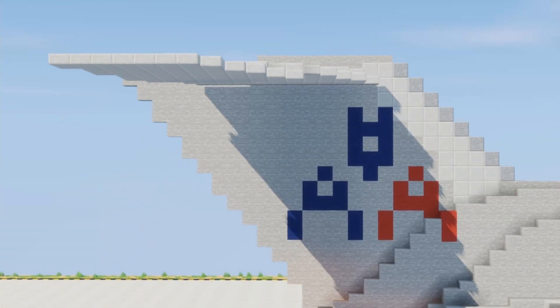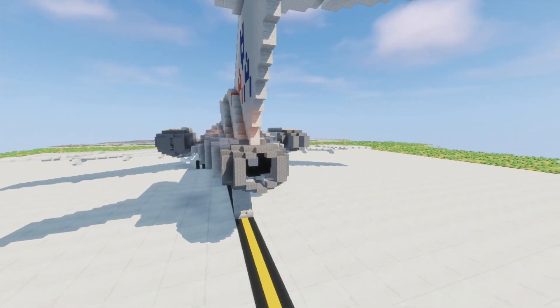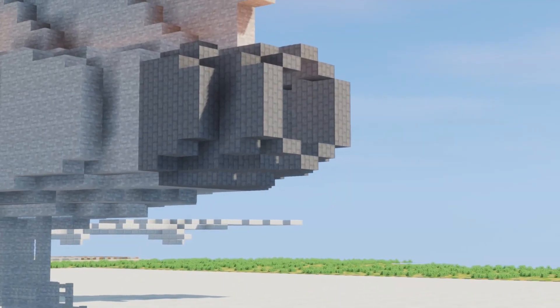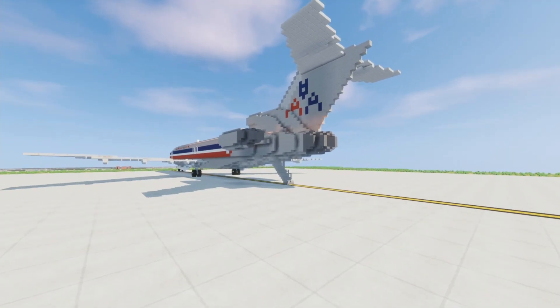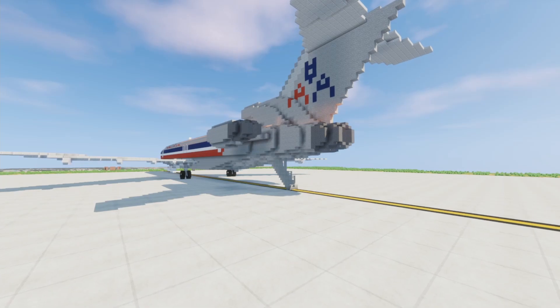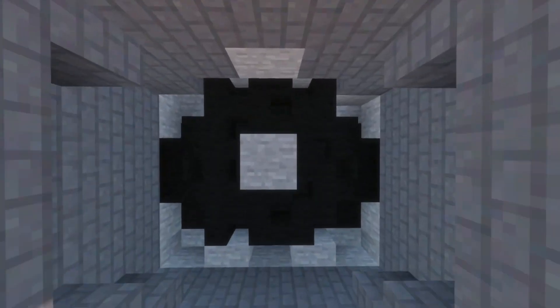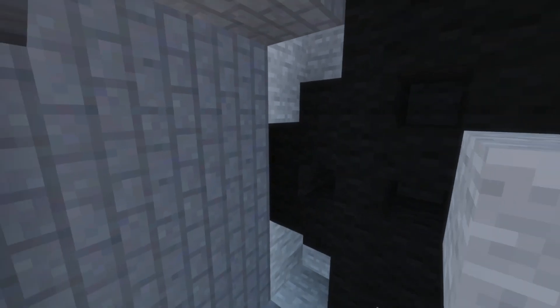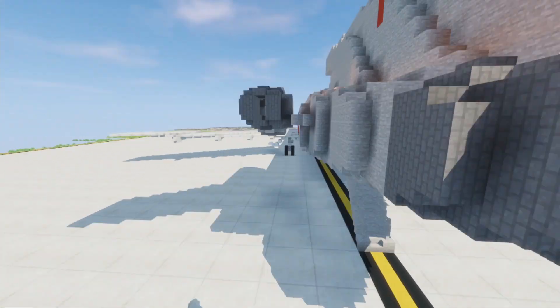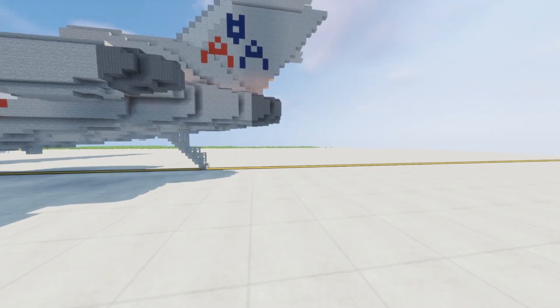You have the American Airlines text on the fuselage along with the horizontal and vertical stabilizers. I think he could have maybe done a bit better job with the exhaust — it looks like it's not the perfect shape — but he still did a nice try. He's got the exhaust modeled out on the inside, and other than that it looks pretty good. We can actually take a look at the interior.